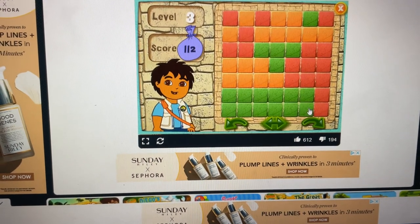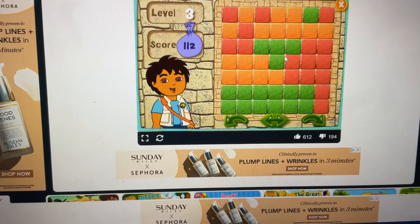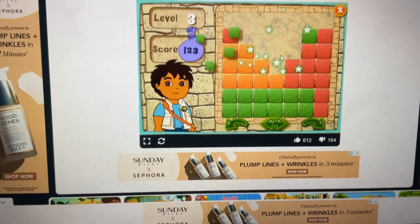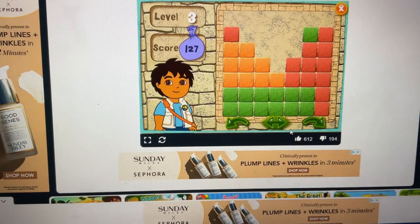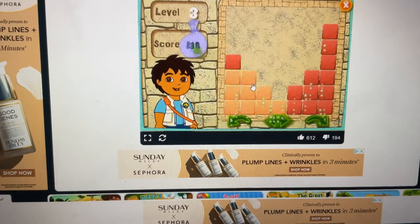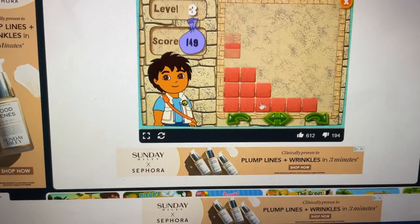Here's your puzzle. Ready, set, go! Orange. Red. Green. Get rid of the green. Orange. Red.